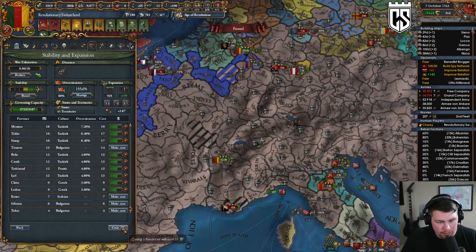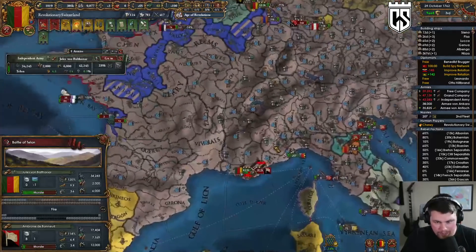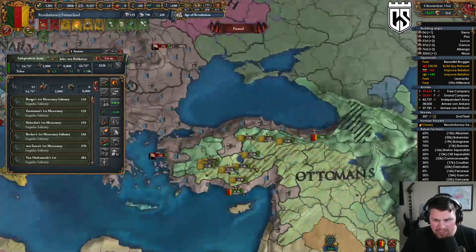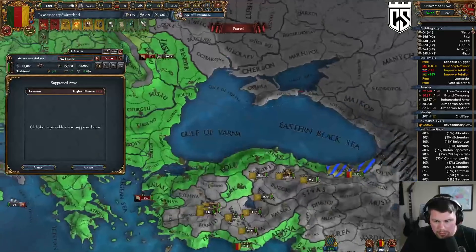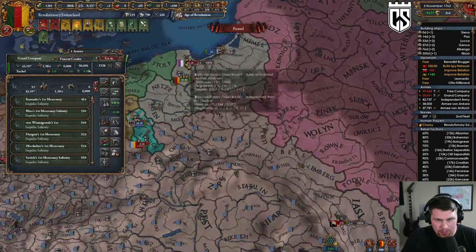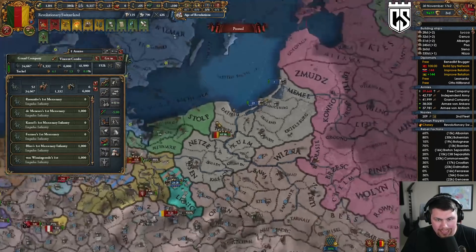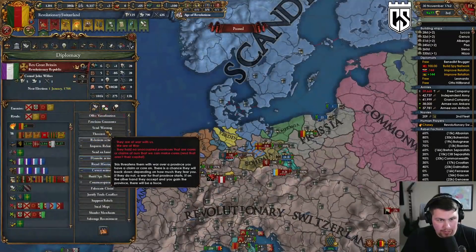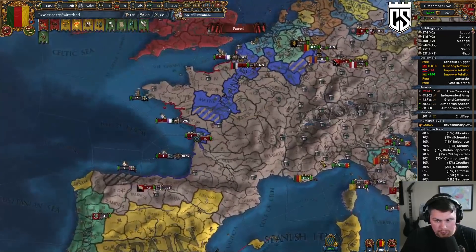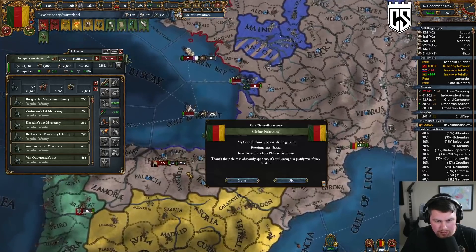It's always time for jokes. I have nothing but love in my heart for each and every one of you. There are only two types of people I can't stand — those who are inconsiderate of other people's cultures, and the Dutch. That is a 70k stack of French separatists — casual!